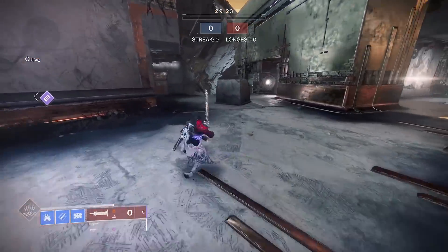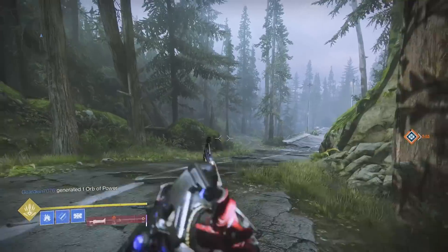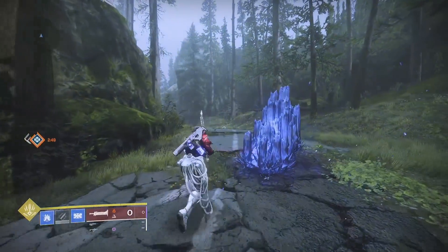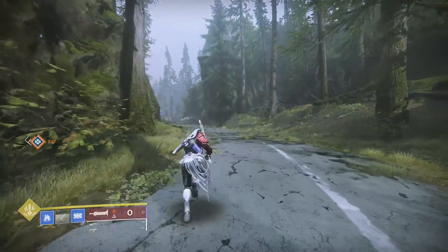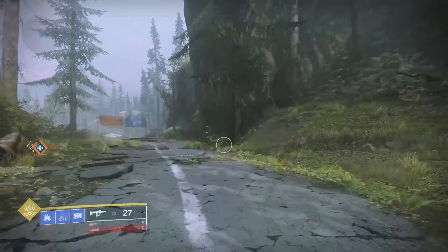Hey guys, you're here for Infinite Crystals. This uses a glitch I covered 3 years ago. If you activate a charged melee and immediately switch to a sword, you keep your melee energy. This works with some melees. This will be using the Howl of the Storm aspect on Titan.